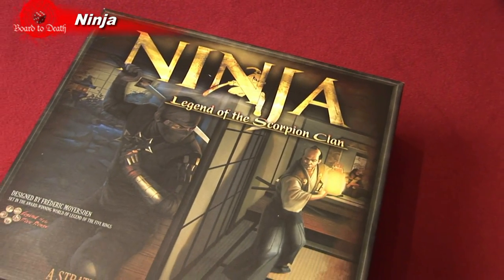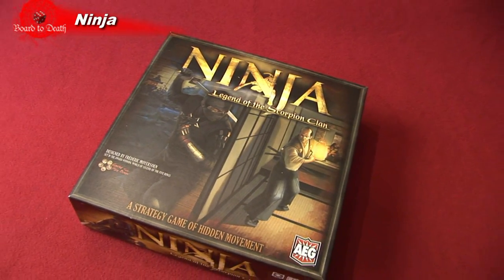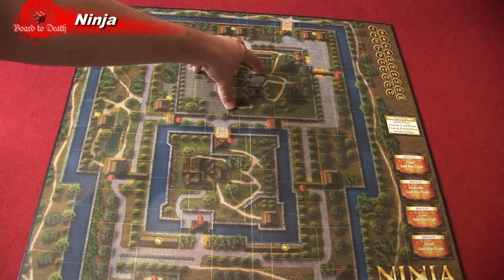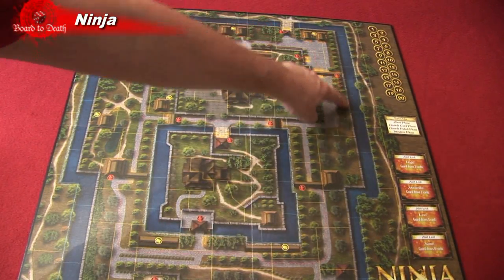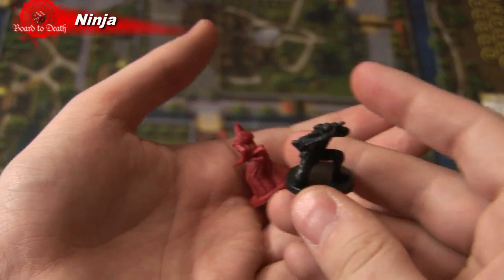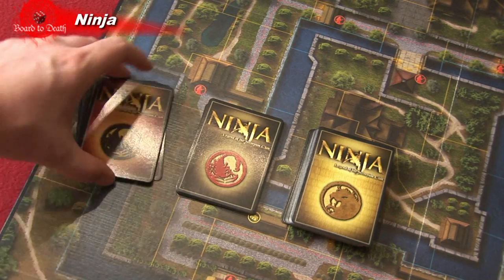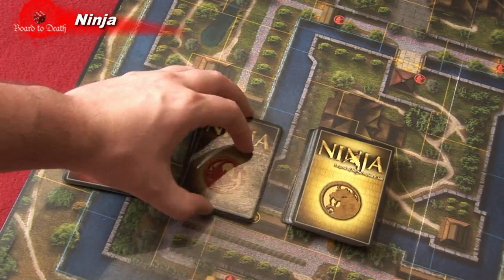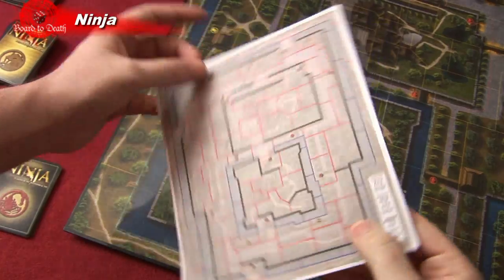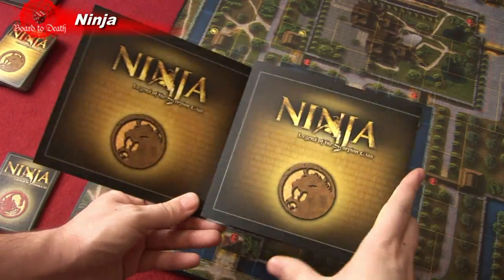In Ninja, a player and his accomplice will try to steal the family treasure while the other player tries to stop them by controlling the guards around the house. In the box you find the board which has the house in the center, and a wall around it. There's also a moat surrounding the fortress. 27 plastic figurines representing guards, samurais, intruders, the traitor, and two lanterns. 58 playing cards divided into three decks: the lion clan for the guards, the red scorpion for the ninja, and the black scorpion for the traitor.